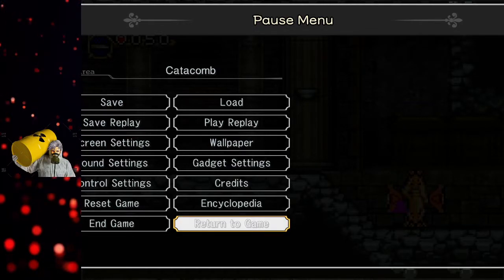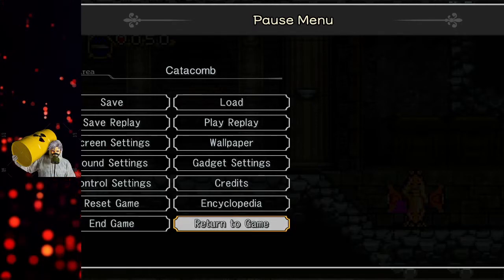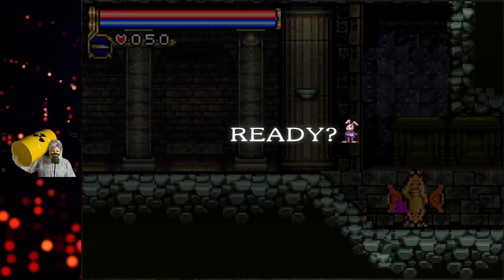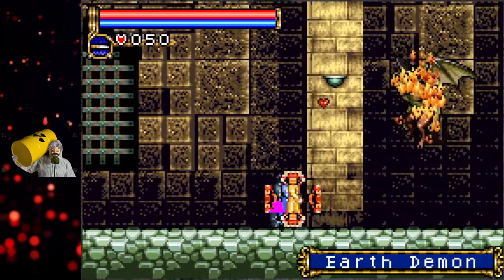Hey guys. Listen, there's been some pretty great discoveries within Circle of the Moon over the past few days. We have effectively discovered nuclear radiation, where I can just walk forward and things die.